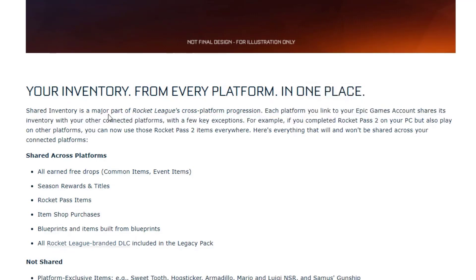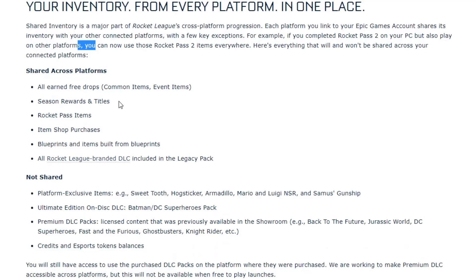Epic Games' inventory system connects with every linked platform, and it's one of the best cross-play support systems available. Everything — all free drops, common items, event items, season rewards, Rocket Pass, item shop purchases, blueprints, and all DLC as mentioned before — will be shared across all your platforms.